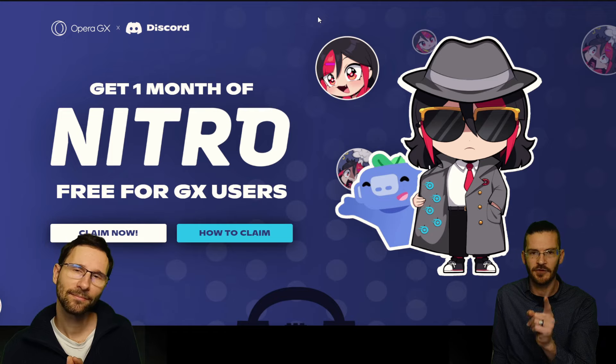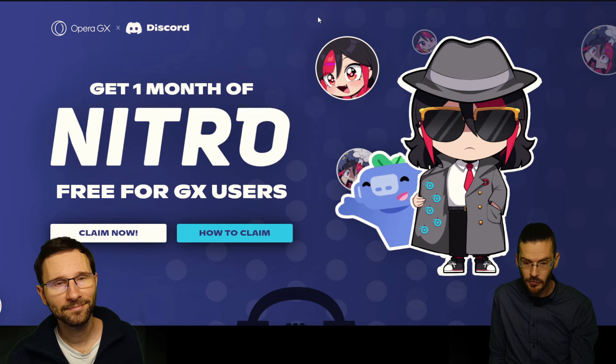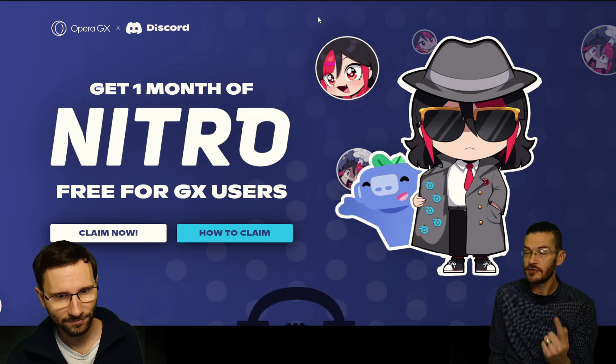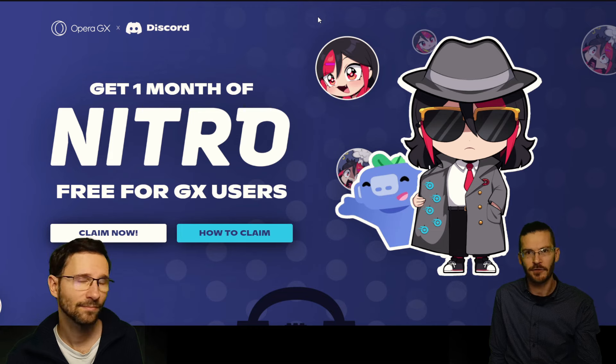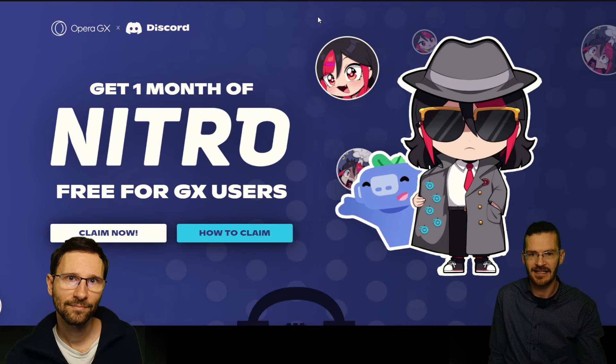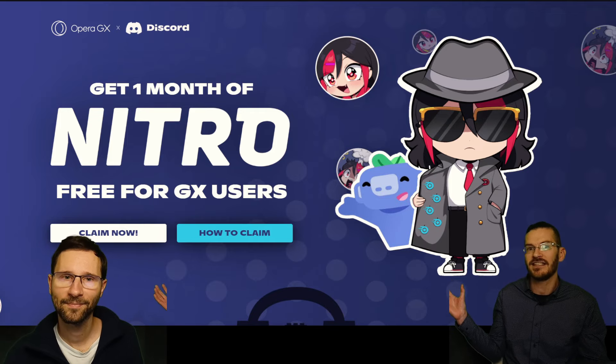Why do you want Nitro? Well, if you clicked on this video you probably know — but it gives you a bunch of perks for Discord, including an animated avatar. You get two server boosts that help your favorite servers, and you can collect and make your own emojis, plus a bunch of other voice and chat options that basically make you a superhero on Discord.